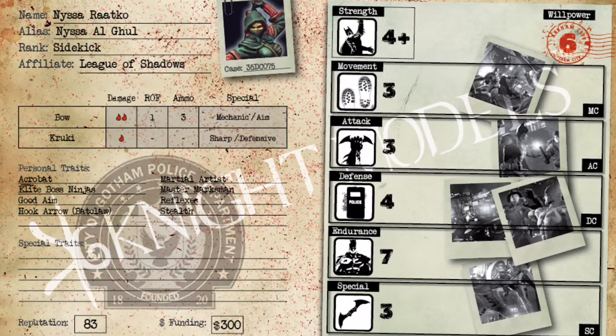Her last personal trait is Stealth — just like any good ninja, she can hide in the shadows. Because of her reflexive traits and the Acrobat Dodge rule, Stealth says she can only be seen at 20 centimeters instead of the standard 30 centimeters. Any good ninja is going to appreciate that.